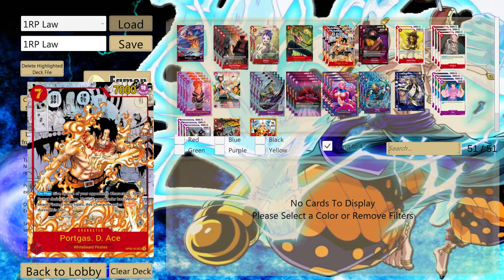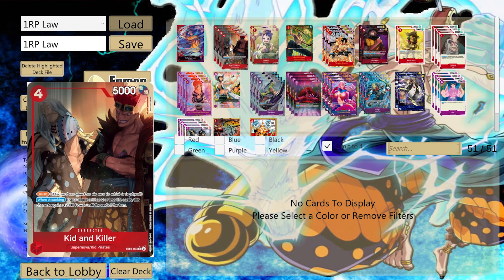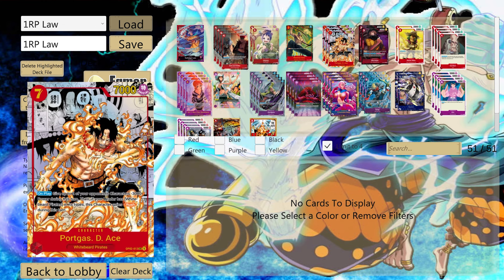They also have Otama, another rush attacker they put out at end game. It's only a three-cost 5K beater. Portrait D Ace is a 7K attacker but he also lowers people's attack by 3000. That's pretty much the gist of the whole deck - try to lower everybody's attack to the point where Law can spin them back.